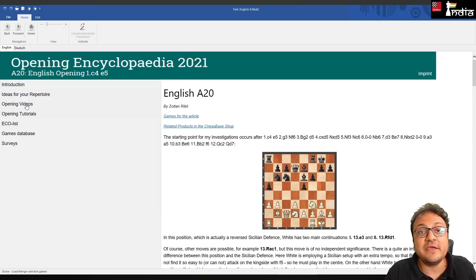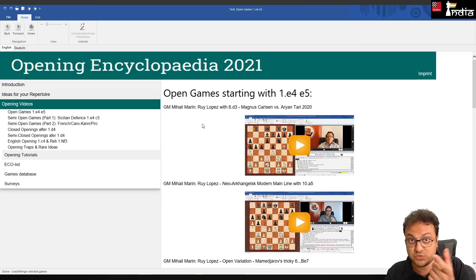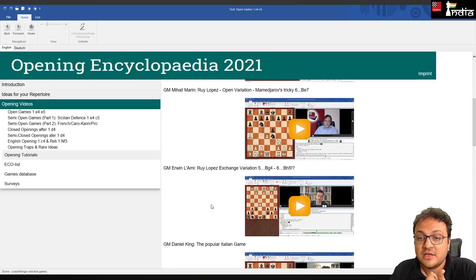Next comes the Opening Videos section — something the presenter loves because it didn't exist before Opening Encyclopedia 2020. This year it's bigger: 60 opening videos with 22 hours of content. The quality of trainers is very high class: GM Mihail Marin on the Ruy Lopez with d3, Neo Archangels variation, and the Ruy Lopez Open Variation, then Erwin L'Ami — Anish Giri's second — on the Ruy Lopez Exchange Variation.